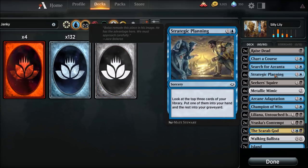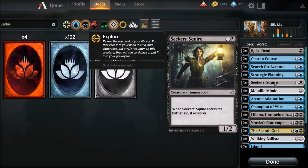Strategic Planning - we're running a total of four Strategic Plannings. Look at the top three cards of your library, put one of them into your hand, the rest into your graveyard. Again, just need some cards. Seeker's Squire - same thing, but at least we have a chump blocker out there for a turn or something. When Seeker's Squire enters the battlefield and explores, sure, why not?